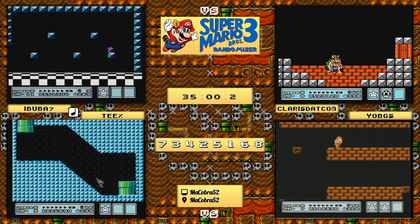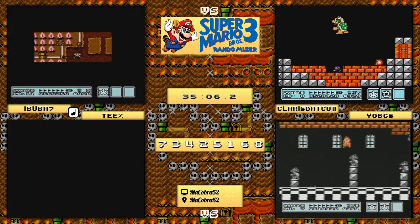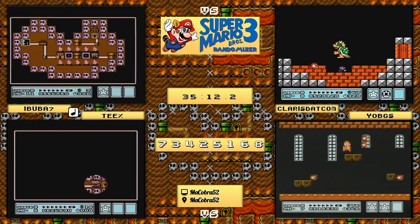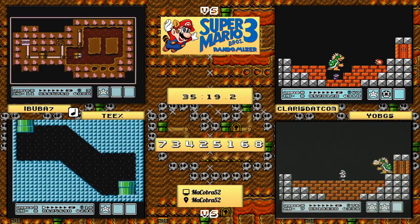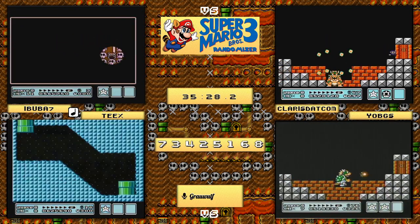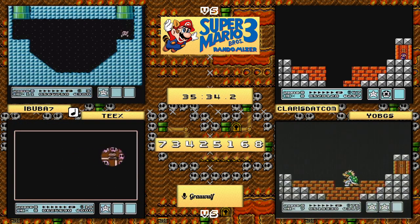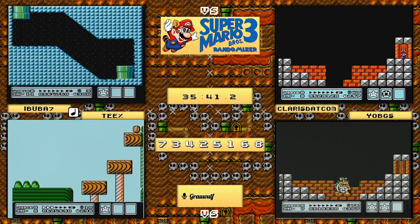claris.com is going to be in round three - about to take this down, going to be in the top four. Yo_bgs will be the other in the top four - all it requires is for Bowser to quit jumping and let the princess go. Yo_bgs is going to have to take a slightly slower route but it just won't matter - Bowser doesn't take that long to break through those four tiles. That is going to be the end of the wrap match with claris.com as your winner over ibuba7. Well played on both parts!